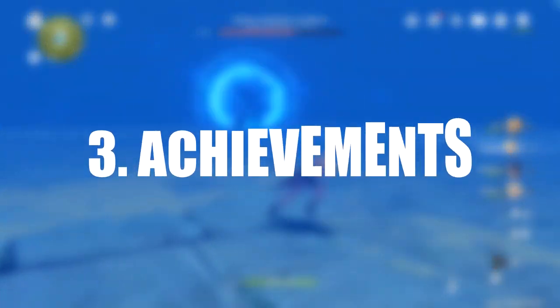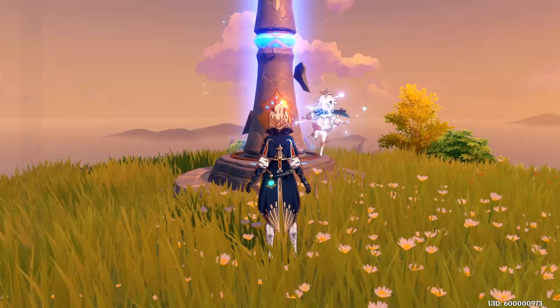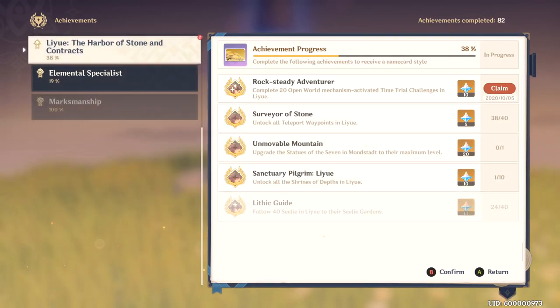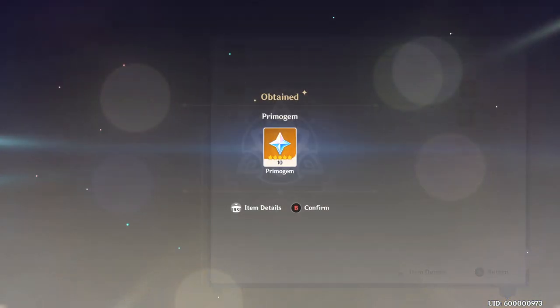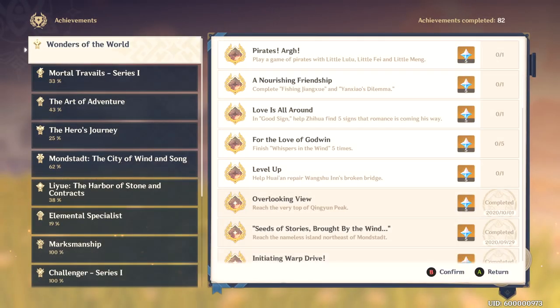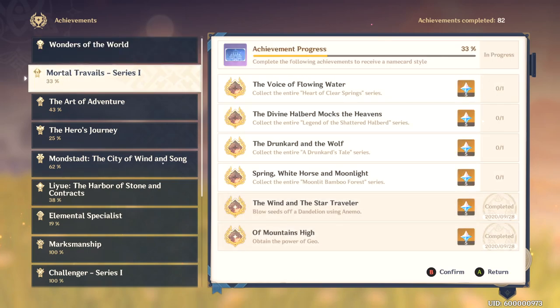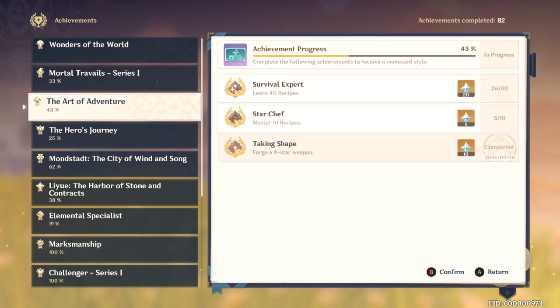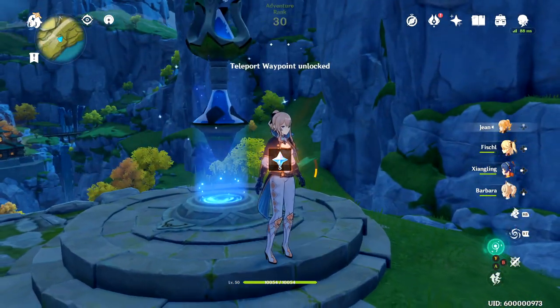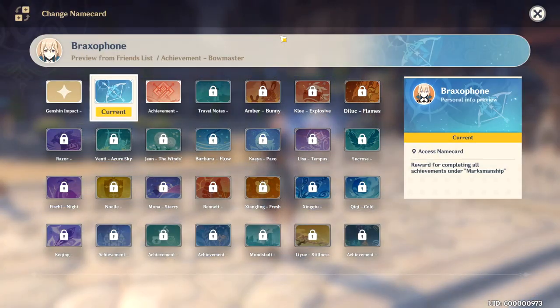Number 3 is Achievement Hunting. Once you've unlocked a decent portion of your map, you should be able to explore around the world and complete achievements with no problem. You'll probably get a lot of these on accident, but you can also look at your achievement list and actively farm them. In addition to giving you 5, 10, or 20 Primogems per achievement, you can also get some really cool Player ID banners.